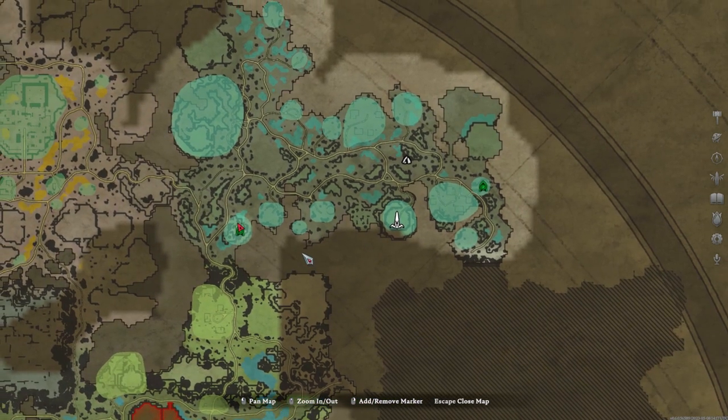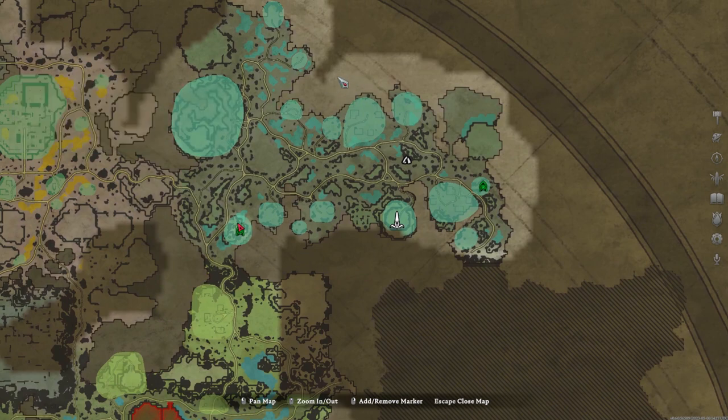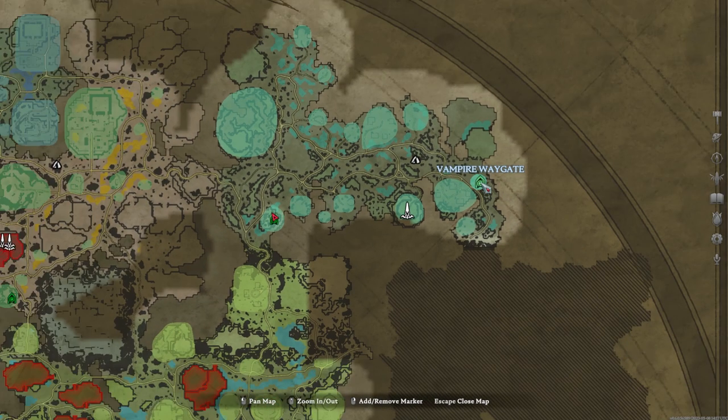Looking at the cursed forest map now, some things have been changed around. There are now two waypoints into the cursed forest. You have the one you had before, and then over here there used to be a cave exit, but now there is a waygate. So you can teleport to the west side or the east side of the cursed forest.